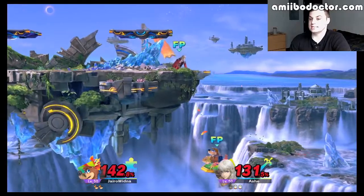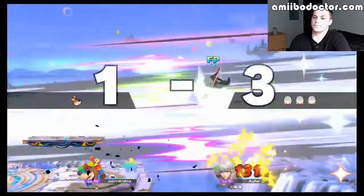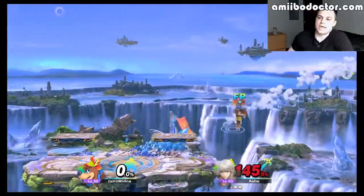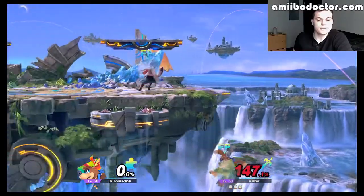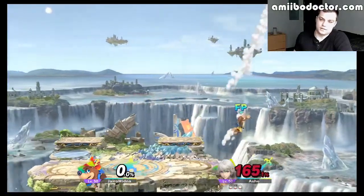This Byleth mostly takes its time — it doesn't usually rush into things, but it seems to be doing that a lot this match. It likes to back throw at the ledge, and that is almost like a yin and yang against Banjo, because Banjo — especially this one — is almost a rush down. I'm especially intrigued to see how these two go. Obviously Byleth is going to win, but who cares?